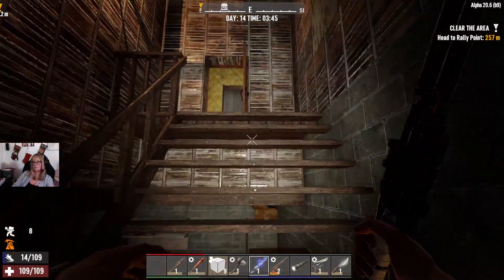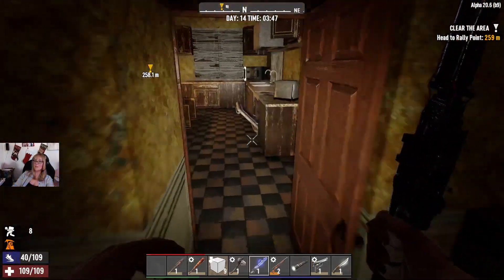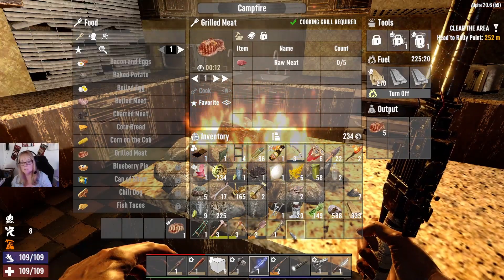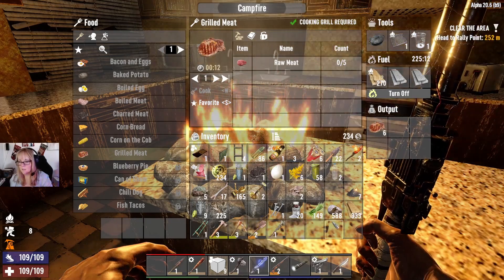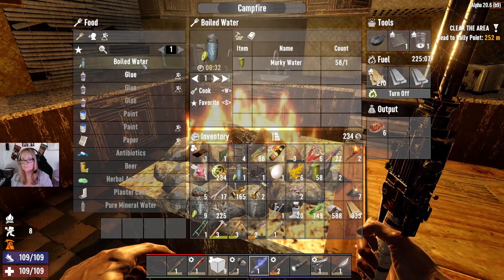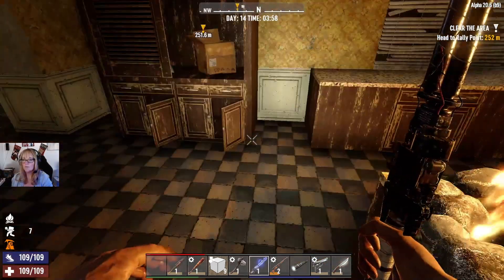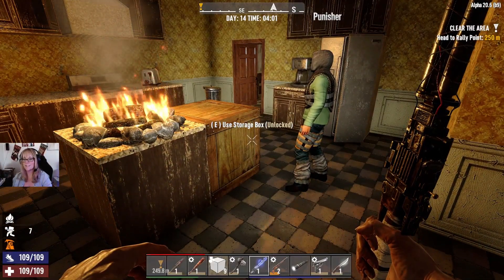We are almost at the end of Day 13 — we're on night 13. I'm cooking some meat. We have a place, but this is not going to be the place for our seventh-day horde because we don't want a horde of zombies coming at this nice house and ruining all our stuff. We are gonna find a place for the zombie horde tomorrow night for the Blood Moon in the next episode. Thank you for joining us — please like and follow so we can keep making these videos. Thank you so much for watching, see you next time!